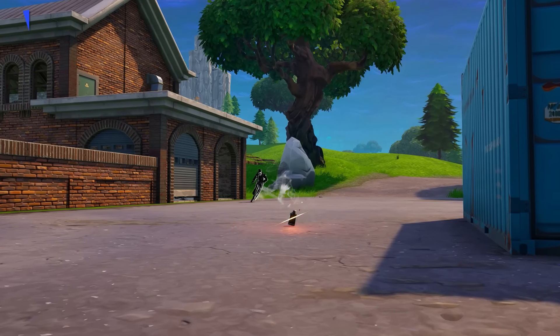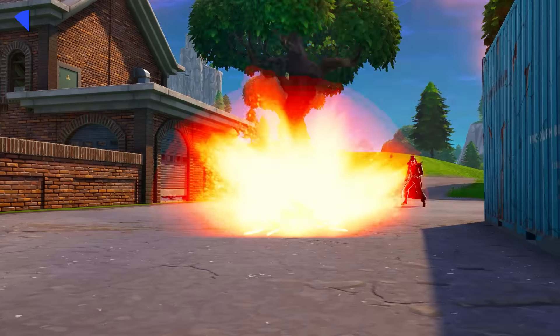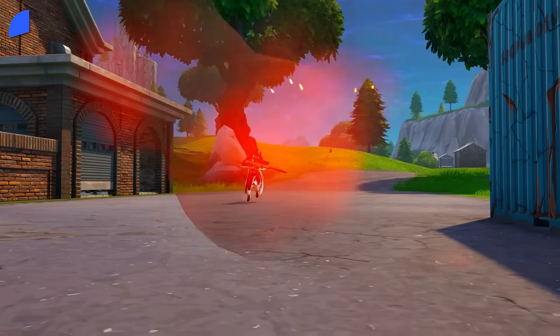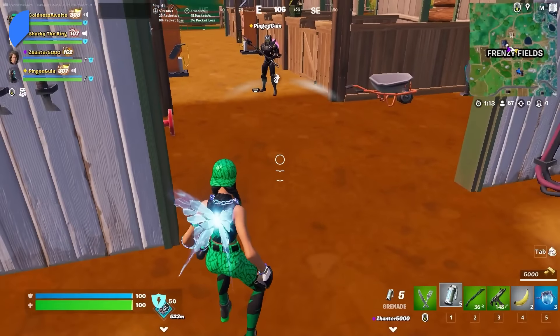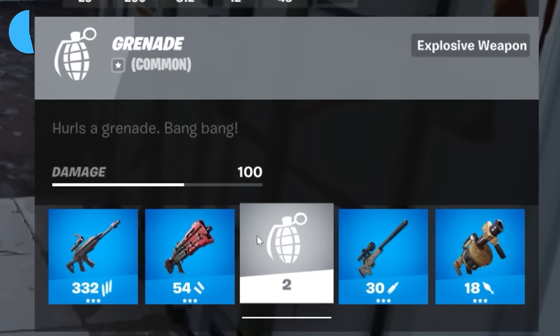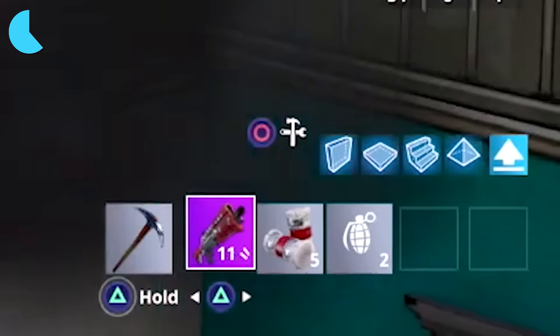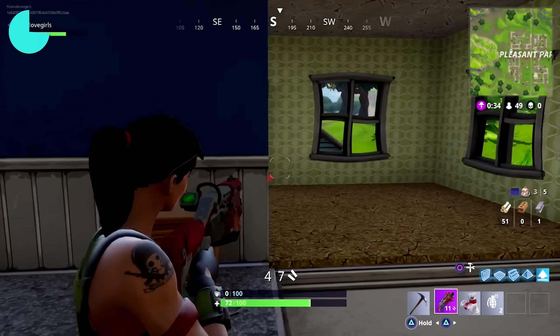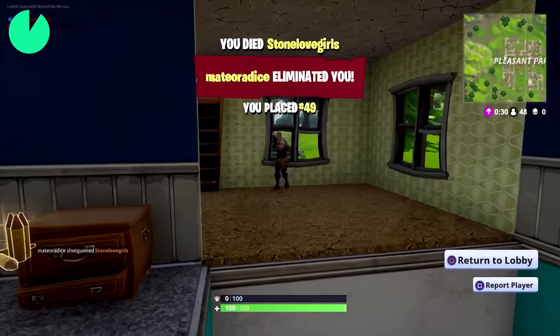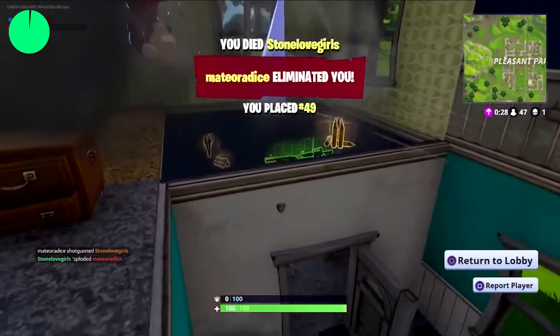Other weapons have received buffs and even more accurate details. Grenades have been added back with their damage at 100 again after being nerfed to 40 a while back. Even crazier, their icon is the same one used back in the original Season 1, which tells us Epic really paid attention to the smallest details. One thing they sadly missed is that you can't carry 10 grenades as you originally could — they might have forgotten.